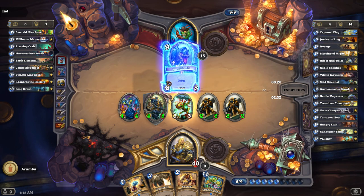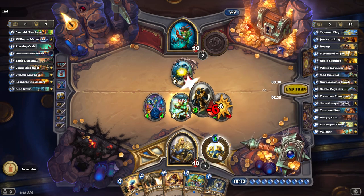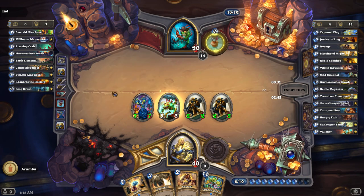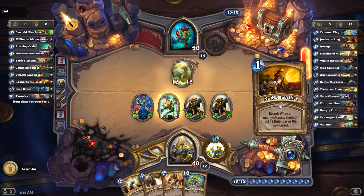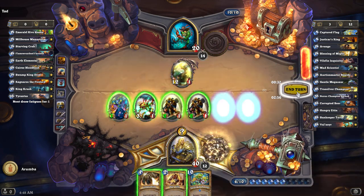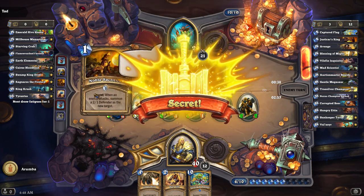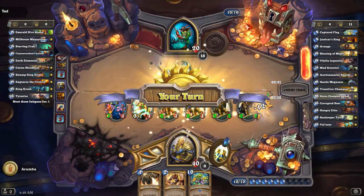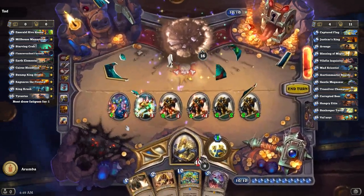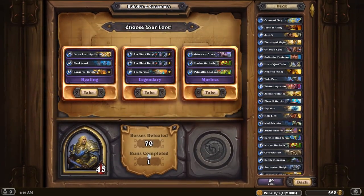Two to go. Next up is King Crush, who's just gonna charge into that thing, and then we'll take him out. I don't even think I'm gonna take a single point of damage. Amazing. Go ahead. Try it, Tyrantus. Attack me in the face. You know you want to. Nice job. Very noble sacrifice. And we now get Tad's Pole. Free treasure, basically. Exceptionally good for making sure that you don't get milled against some bosses.